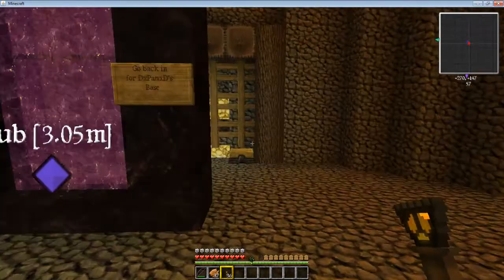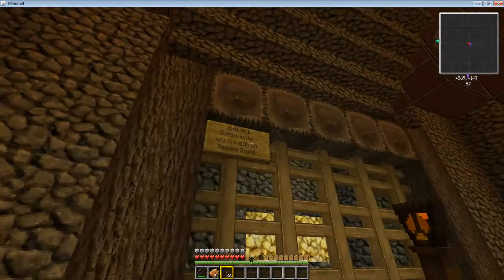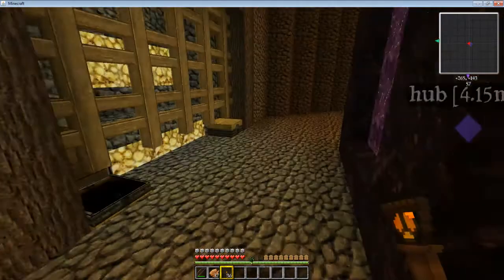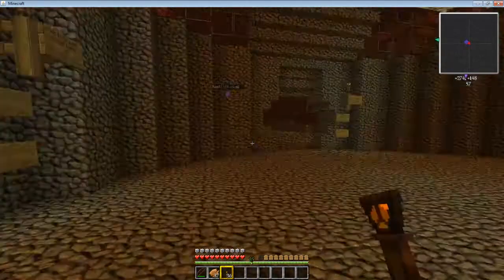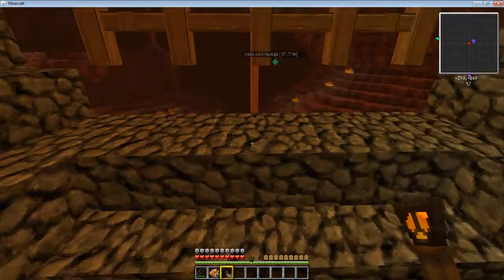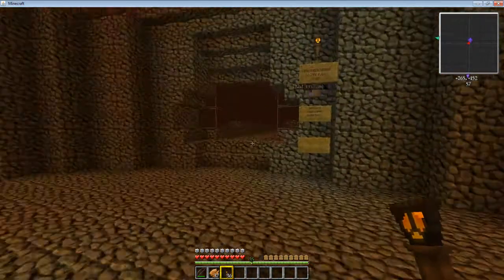I've got that chest with some sprint potions in there for people that need it when traveling to and from. And this will be the CrawlCraft message board for anything you want to say to everyone on the server. I put a bunch of signs in here, and I've got fences up there for now as a safety measure so people don't fall off until they build paths into the nether hub when their bases are set up.